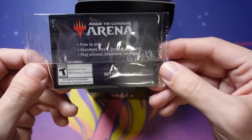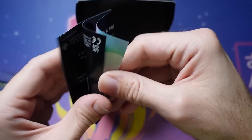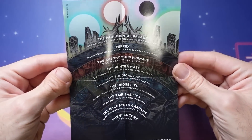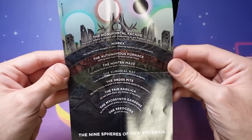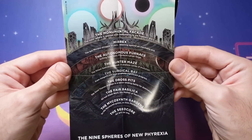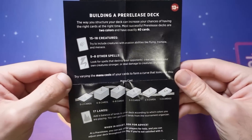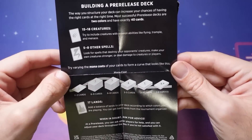And then on the back is a little re-encode card, so that's kind of cool. We've got a little insert here. One side tells you about the different layers — the nine spheres of New Phyrexia — with this awesome artwork that you'll see on this common artifact. It's fantastic artwork that I absolutely love, talking about how the whole thing is built. And on the back there's some good tips for limited: 15 to 18 creatures, five to eight other spells, a mana cost curve that looks like this.